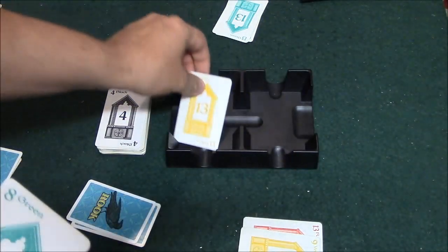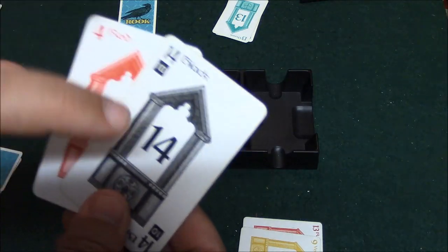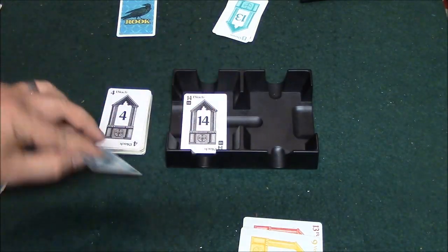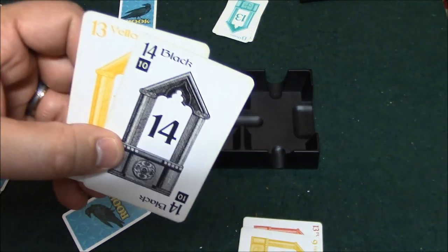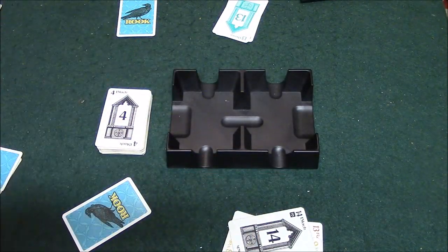Let's say he plays the yellow 13. I don't have a yellow card, but I do have a trump card. So I play the trump color over his 13 and win the trick. This particular trick has a card worth 10 points, which is what I want. I'll take it and lead the next trick.